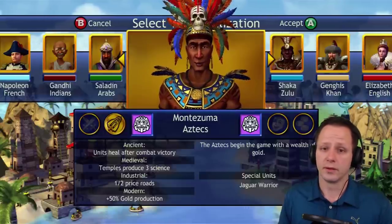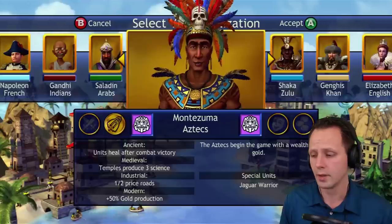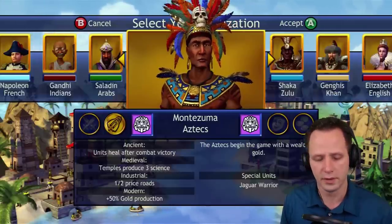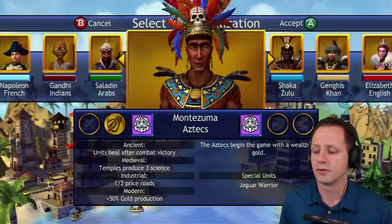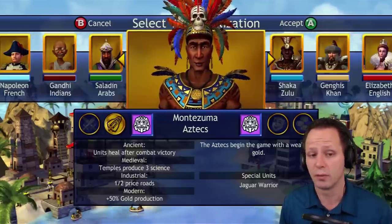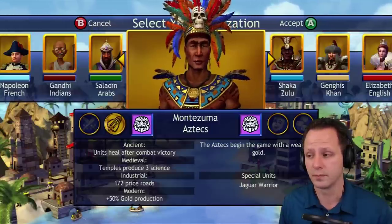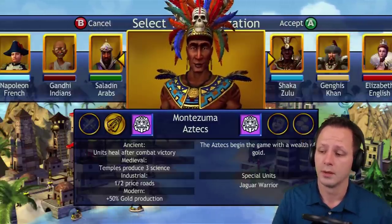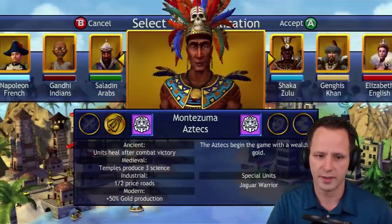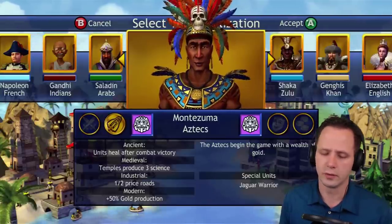Healing after combat victory is probably the number two coolest perk in the entire game. Number one being the super broken Americans' half cost rushing. Medieval temples produce three science — okay, especially if you get Ark of the Covenant, it could help you get a faster tech victory. Industrial half price roads is not too bad — it makes it easier to network your empire together and defend with fewer units. And 50% gold production — same mixed feelings as with the Spanish. Overall, very cool civ, fun to use. That's the Aztecs at number 4.